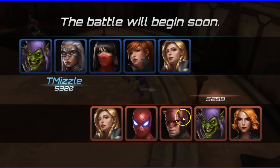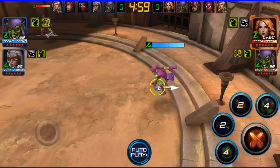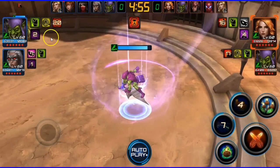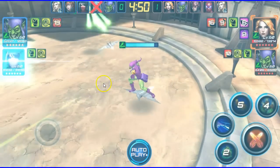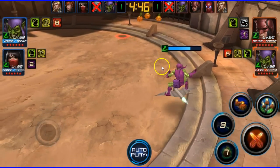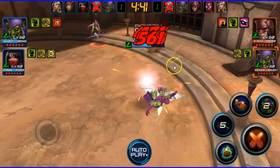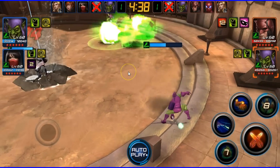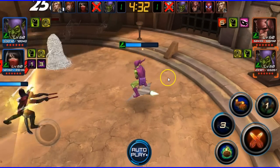A lot of people are using Daredevil, but I'm going to be honest — I don't see why, because I think Daredevil will get crushed by any of these speed heroes. He's kind of up-close-and-personal, so he's going to get taken out pretty easily by Green Goblin or Black Widow, even Elsa. He needs to be close range but they're all over the place, so I'm not even using Daredevil.